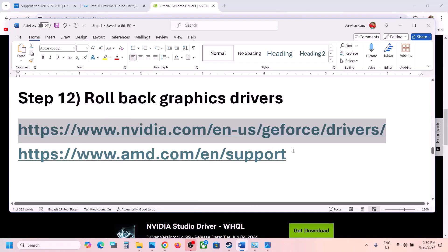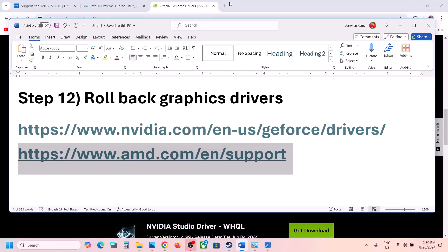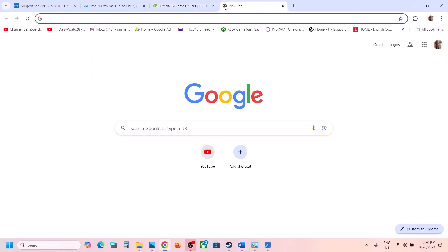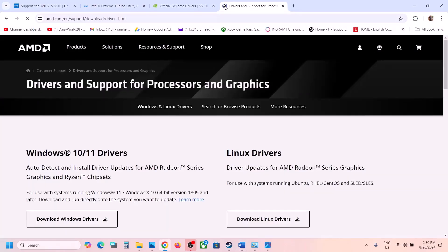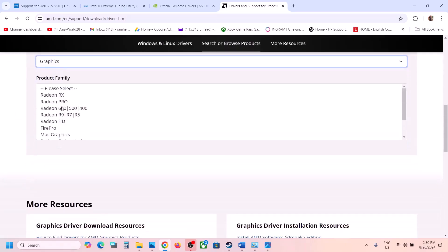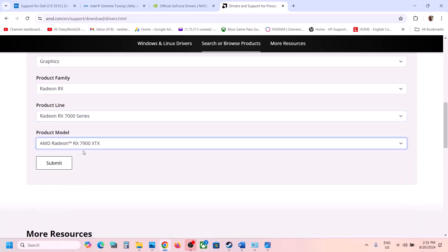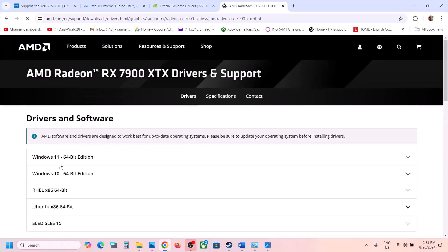If you have an AMD card, first uninstall the current graphics driver. After uninstalling, restart your computer. After the restart, go to the AMD website, go to Graphics, and select your graphics card.